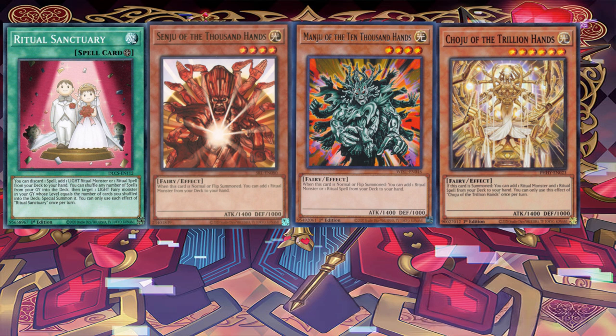These cards are Ritual Sanctuary, Senju of the Thousand Hands, Manju of the Ten Thousand Hands, and Shouju of the Trillion Hands. Each of these four cards has a particular effect related to Ritual Summoning. The field spell's effect allows you to easily access your Ritual Spells and get the ball rolling into Ritual Summoning.